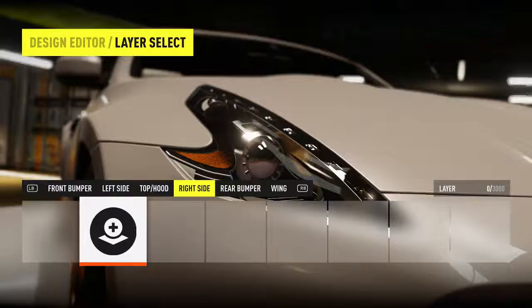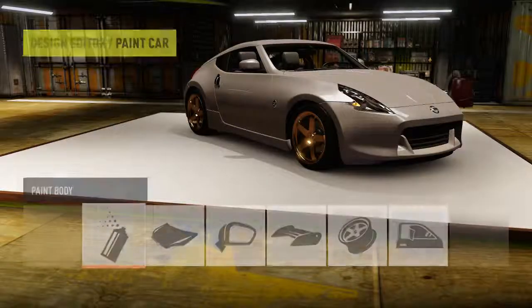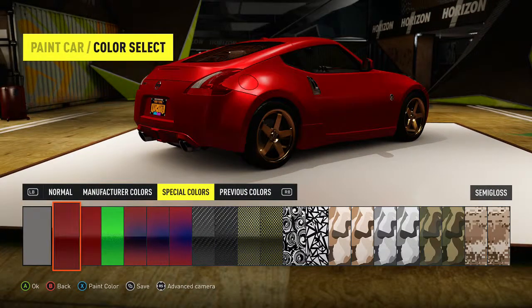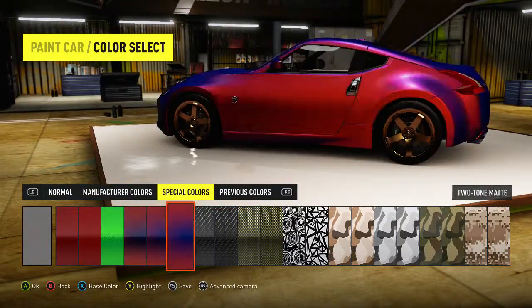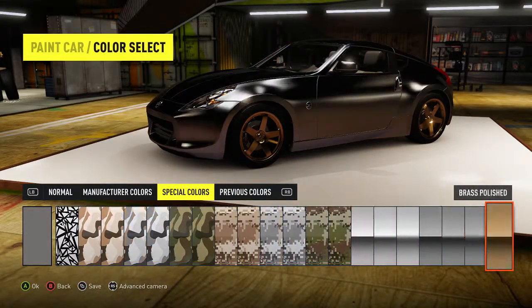Hopefully the game volume sounds good because I've been having a lot of trouble getting it right lately. Either the game volume is too high or the commentary is too high. That looks pretty mean, but I don't want something that looks like it stands out too much. I want something that kind of blends in, but that's not gonna happen with these colors.